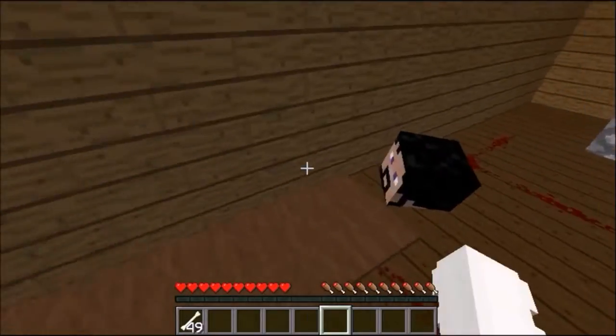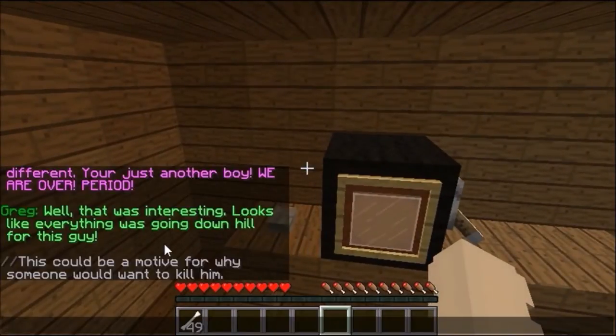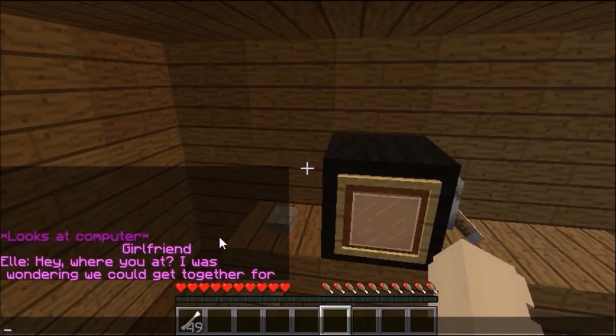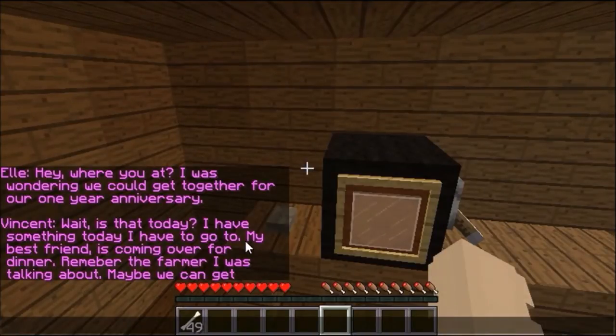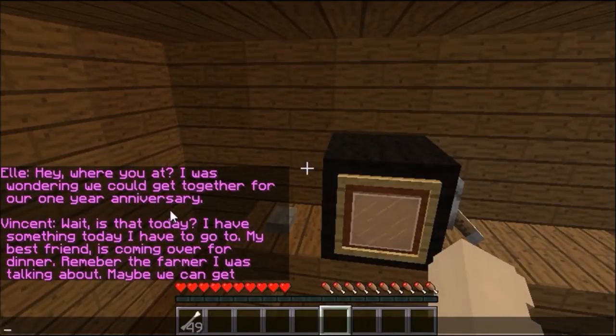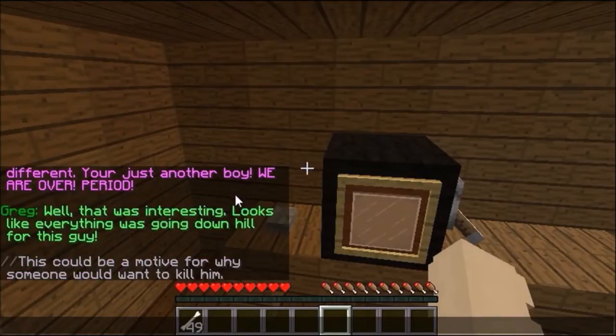Looks at the computer. Girlfriend — Allie. Hey, where are you? I was wondering if we could get together for our one year anniversary. Wait, is that today? I have something today. My best friend is coming over for dinner. Remember that farmer I was talking about? Well, maybe we can get dinner another time. You forgot? I can't believe I actually liked you. I thought you would be different. You're just another boy. We are over. Period. Looks like everything was going downhill for this guy. This could have been a motive for why someone would kill him.